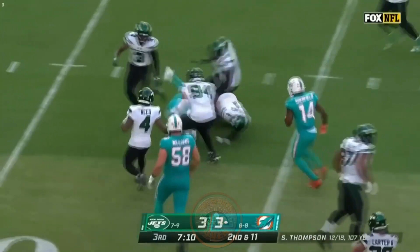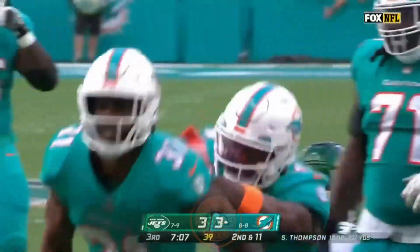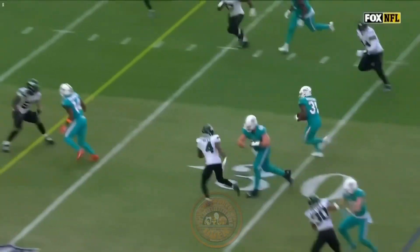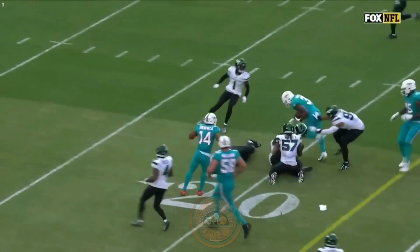Raheem Mostert stays on his feet, crashes inside the 15. And more powerful running from Mostert — 21 yards this time. Gets him more time. That's really well done in space.